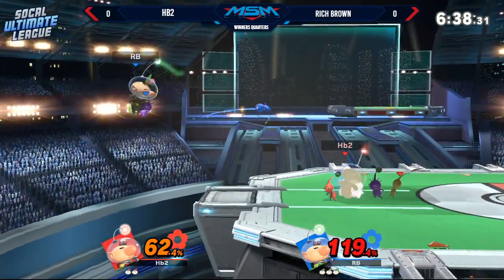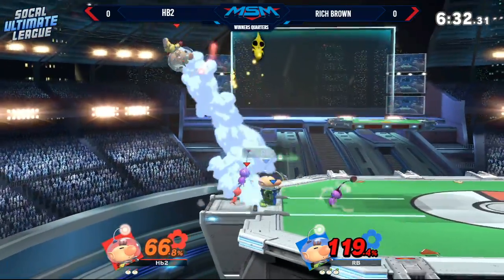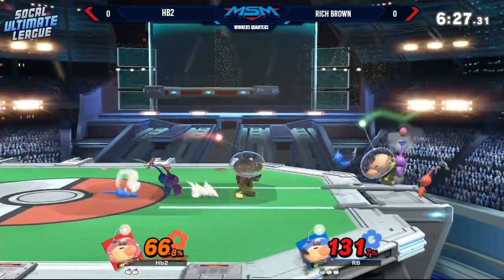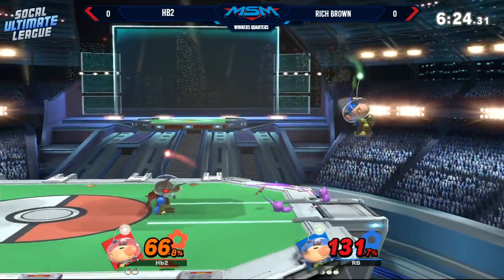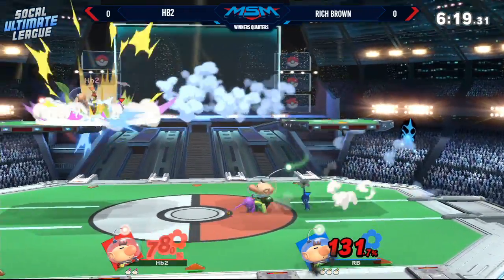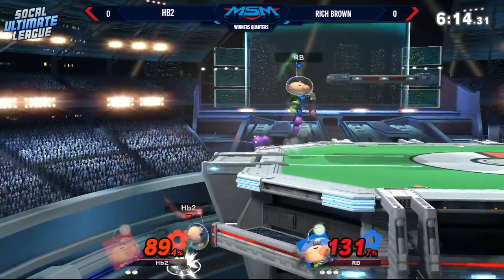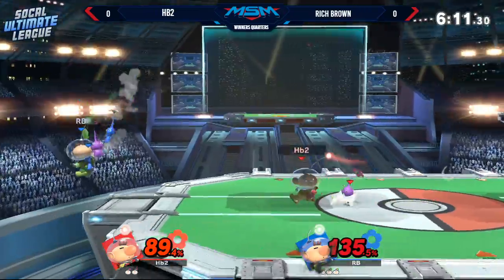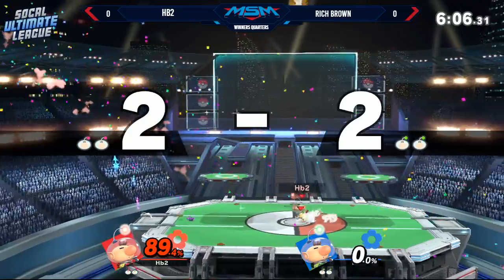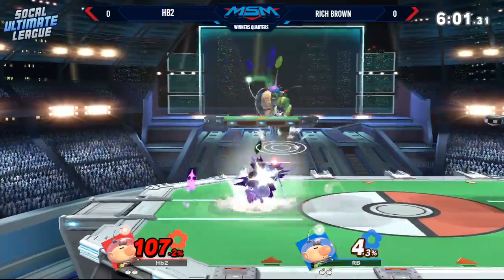Right now Rich Brown is doing a better job keeping up his defense. HB tends to pick the wrong options — he'll air dodge to the ground or left and right trying to avoid nasty follow-ups. Rich Brown is content to wait and find his follow-ups. HB is already at 66%, which is pretty significant given how light this character is. At the edge guard phase Rich goes for the back air, it slips in — now he's able to land and punish the landing, reading how Olimar recovers.